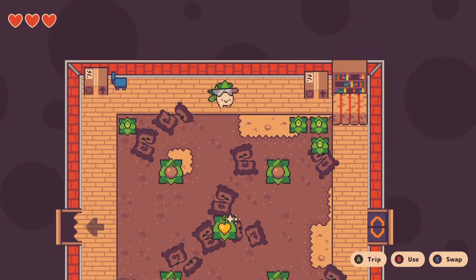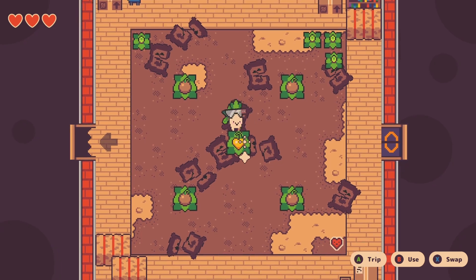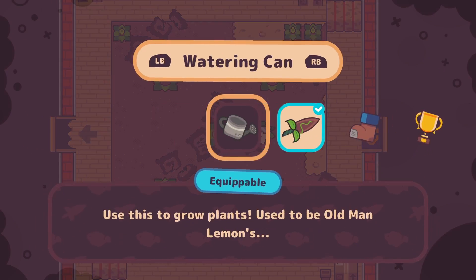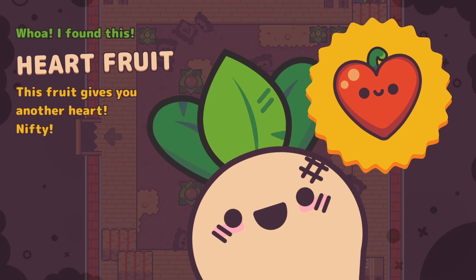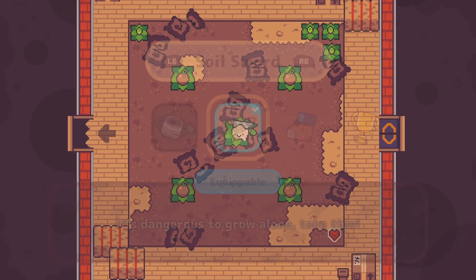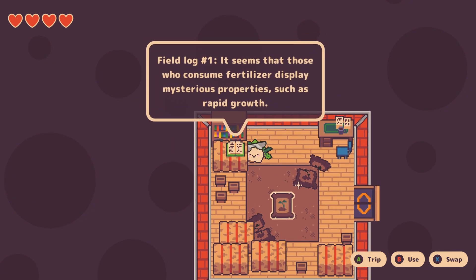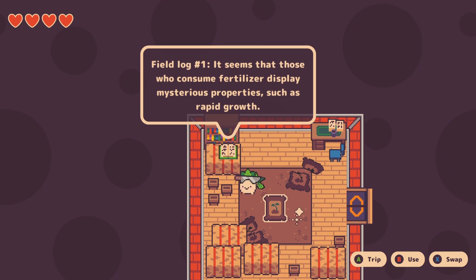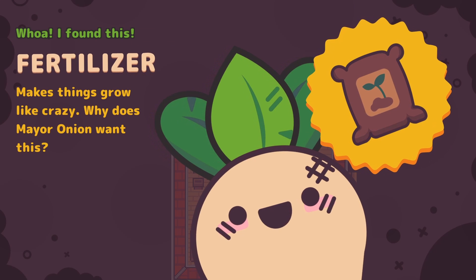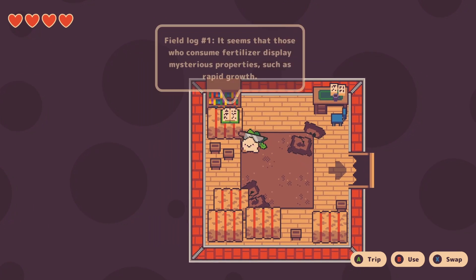Is there anything else of interest up here? Apparently not. Let's collect this. Heart fruit - this fruit gives you another heart. Nifty. We got four hearts now which is nice. There's the fertilizer. Field log number one: it seems that those who consume fertilizer display mysterious properties such as rapid growth. Fertilizer makes things grow like crazy - why would anyone want this?